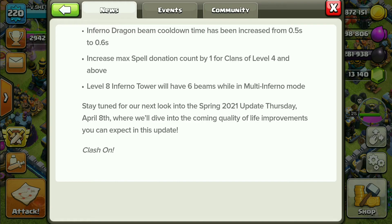Max spell donation count has been increased by 1 for Clan level 4 and above. Level 8 Inferno will have 6 beams while in multi-Inferno mode, and it would be released in spring.